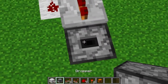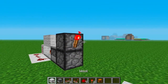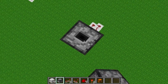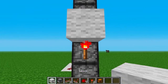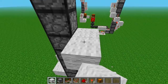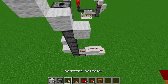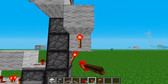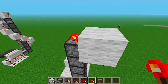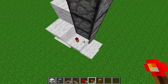Now place another dropper on top. Then you take a torch and place it on this dropper. Make it as high as you want — let's just go with that. You're going to place wool on top of the torch and form a staircase like this. You're going to take torches and place them under every stair, like so. And for every block that's right next to your dropper, you're also going to put a torch, like this.